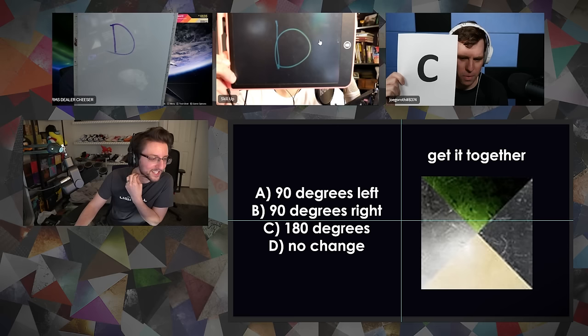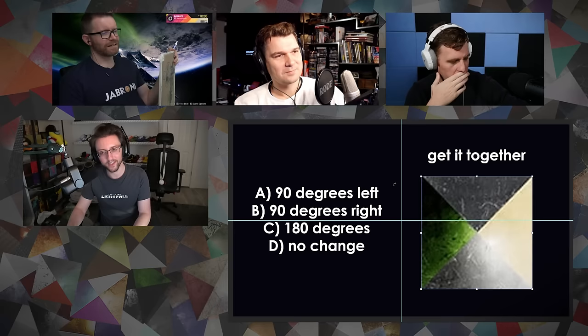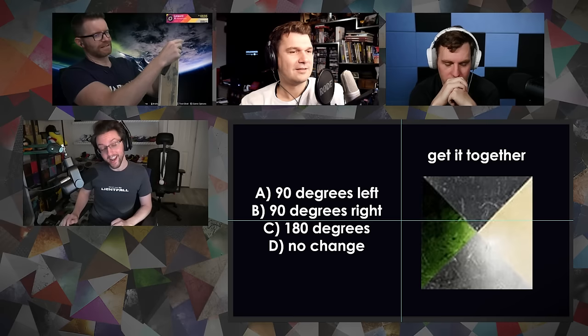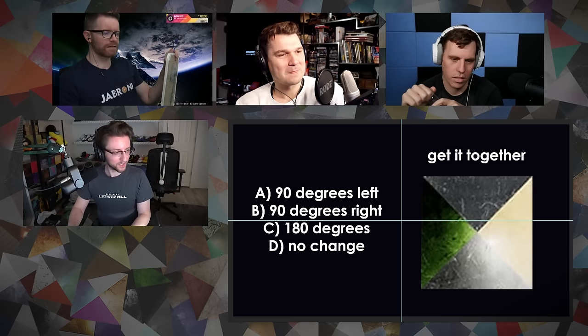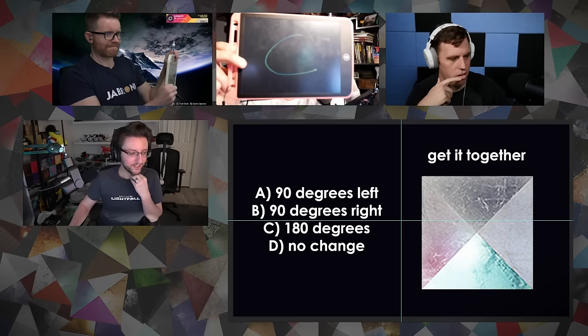Can this shader get it together? Skillup currently wiping the floor in this round. Unfortunately, nobody is correct. This is the correct orientation. I'll give three points to anyone who knows the name. It's got green in it, so is it Gambit? It is not Gambit. The name of this shader is called Trinity — I gave mega bonus points because I didn't think anybody was going to know that one. I don't think anyone's going to know the name of this next shader either.